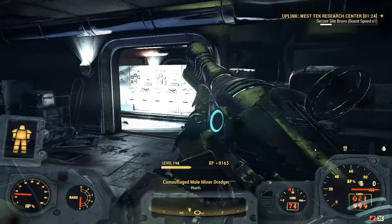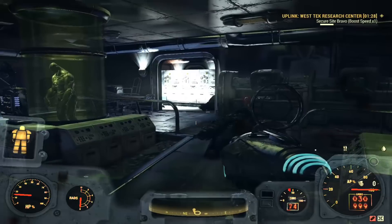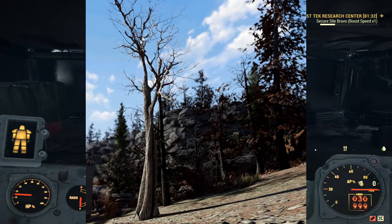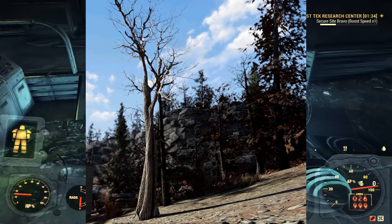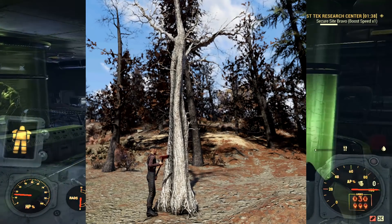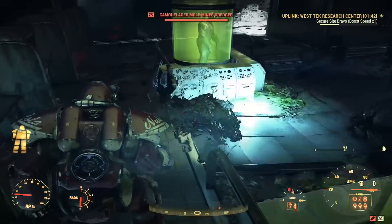Next up, let's go over to placeable objects. This one is going to be just like the shrub trees that you're able to purchase in the Atomic Shop, but this is just going to be a simple tree. Nothing too crazy or fancy about it. Hopefully it's nothing expensive when it comes to the shop, but you never know with these types of items.